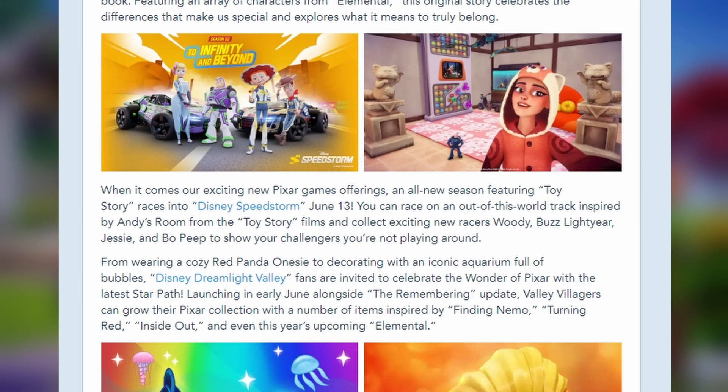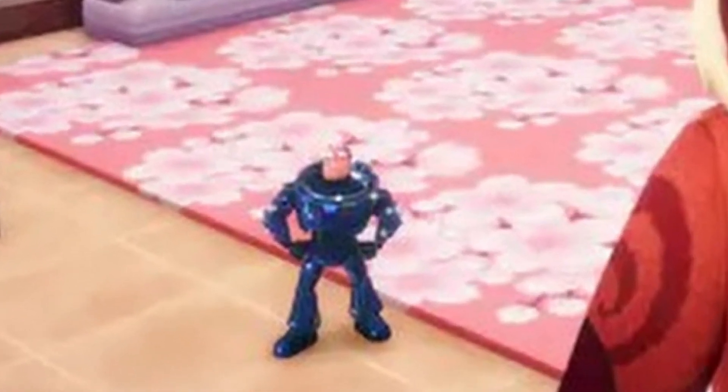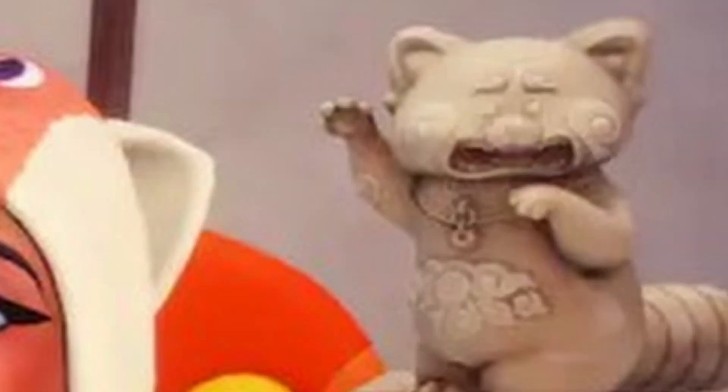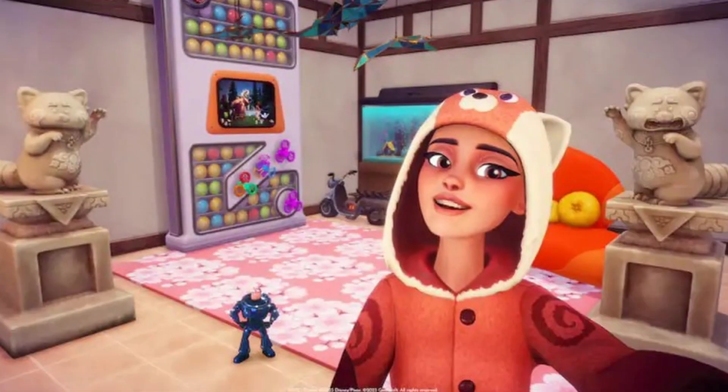So if we do have a look at the image, you can see that we don't own any of these items. It looks like we're going to get in the Star Path the cozy red panda onesie, which is so cool. We've got Buzz in a new skin — a darker type of skin, which is awesome. We've got these two caterpillar statue type things, which are so cool. I don't know what films those resonate with because I haven't watched them. The only one I've seen is Finding Nemo out of those.